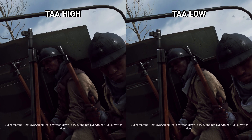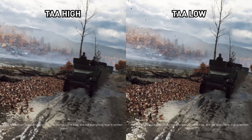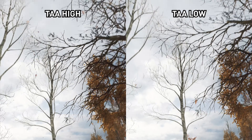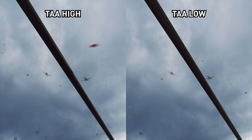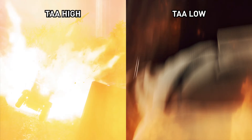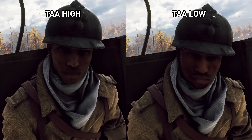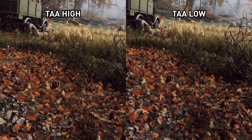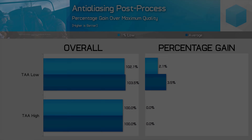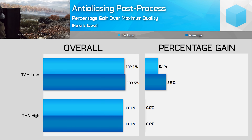For anti-aliasing, we have two modes, both of which use temporal anti-aliasing or TAA. TAA has come a long way in the past few years to the point where some of the better implementations are actually worth using. In Battlefield V, the TAA high setting does a good job of smoothing out jagged edges without destroying texture quality, so it gets my recommendation. TAA low noticeably blurs the image and reduces texture quality, and as it only introduces a 4% improvement to frame rate, I wouldn't bother using it.